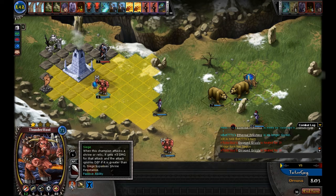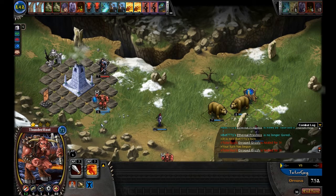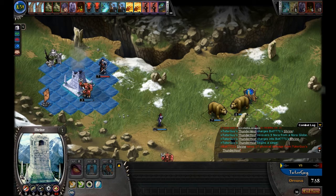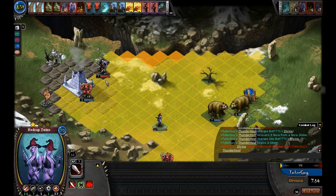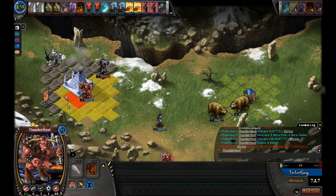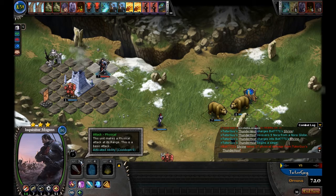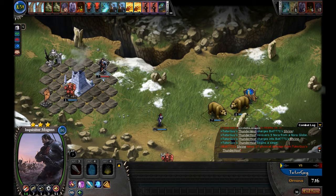We end turn — right now we're in real good shape with 173 Nora. We've claimed both fonts now, so we're getting 45 plus 12 plus 12, meaning we're gaining 69 Nora a turn. One of Thunder Hoof's abilities is he can attack shrines much better than other pieces — anytime he attacks a Shrine or Relic, he gets plus 3 damage and ignores the defense of the piece. We charge the Shrine, pick up the Nora Globe, and do 17 damage. Temple of Brutality does not allow extra damage to Shrines, only to Champions.